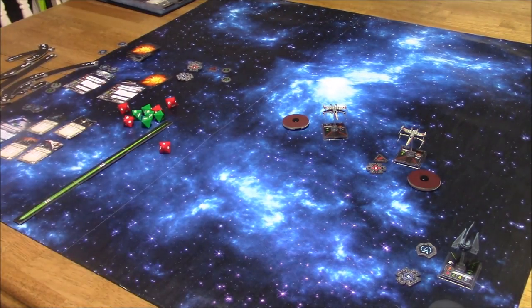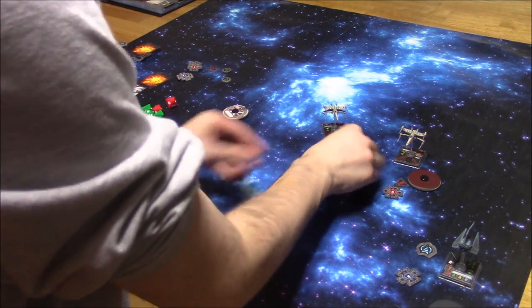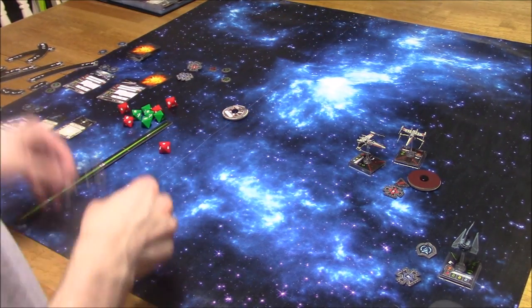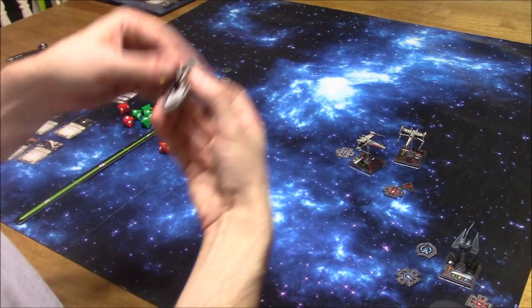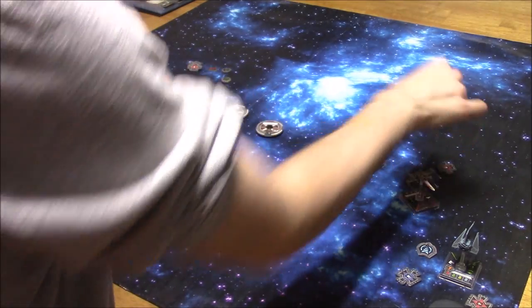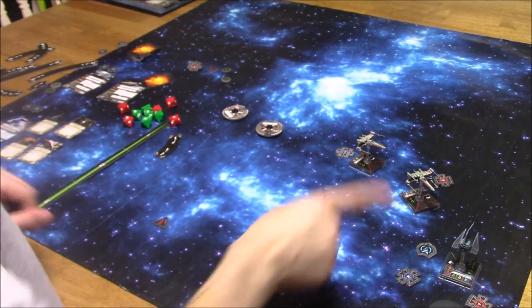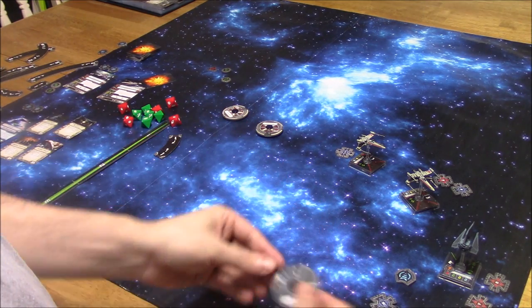The plan is set — a one hard turn for the Phantom. Activation order: pilot skill 2 goes first with a one slight turn. Then pilot skill 4 activates, doing a one bank, which is a green maneuver that clears the stress. Both X-Wings take target locks on the Phantom — so there are target locks all over the place. The TIE Phantom says no — he's going to decloak in a specific direction using the 2 template, and then execute a one hard turn to get out of dodge.